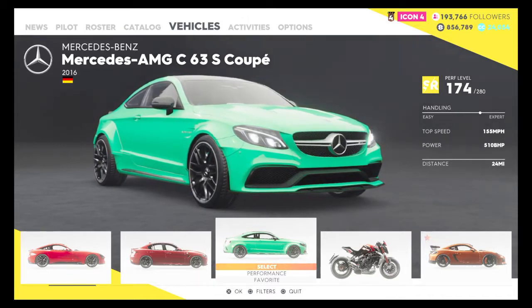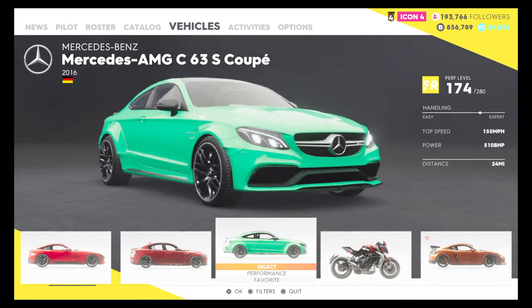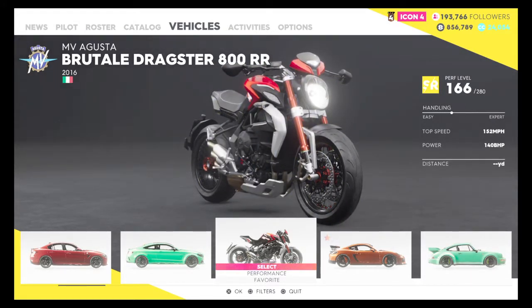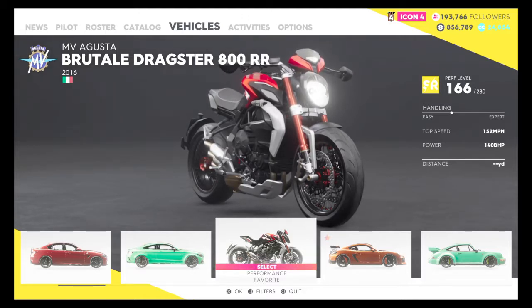Pretty expert handling. Top speed: 155. Power: 510. Distance: 24 miles. Haven't driven this next one yet, but handling's pretty good. Top speed: 152. 140 power. Distance: none.